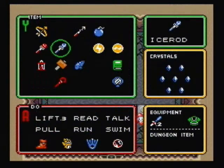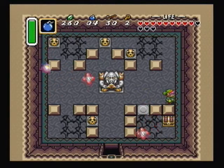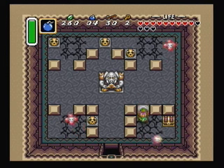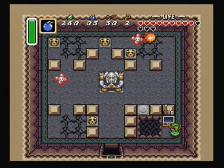Bomb the floor in the lower right over here — let's wait for that bouncing thing to get out of there. Shouldn't take very long, hopefully. Bomb the floor, then wait for it to blow up. Get what's in the chest.